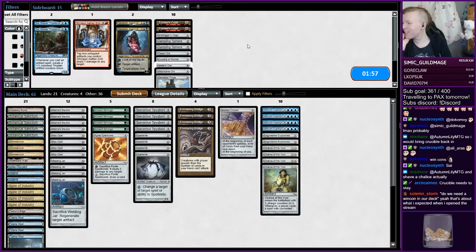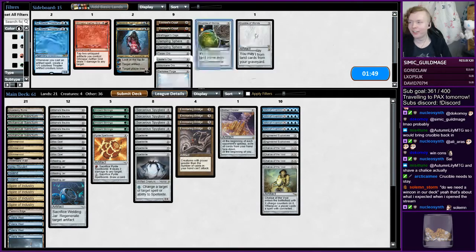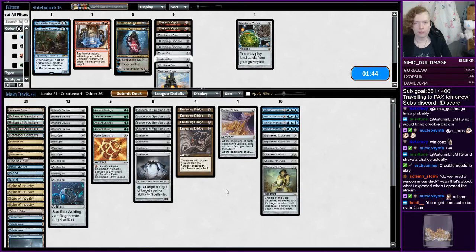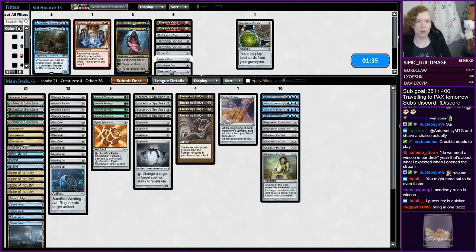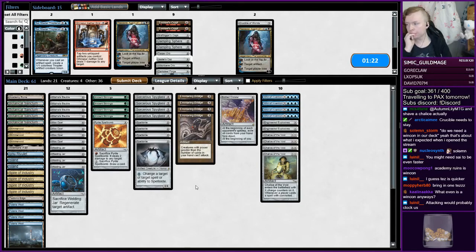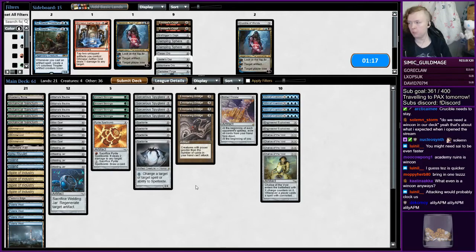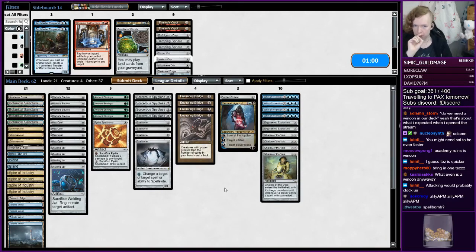Do we need a win condition in our deck? To have enough time you'd bring Crucible back in. Just like a single copy of Tezzeret — I think it's like the most clock-efficient win con if we're looking to put a single card in. Academy Ruins is a win con, but we have five minutes with which to win. I think Spellbomb is pretty bad, and Tech Edge is not great — it can kill Inkmoth but I feel like that doesn't come up that often.